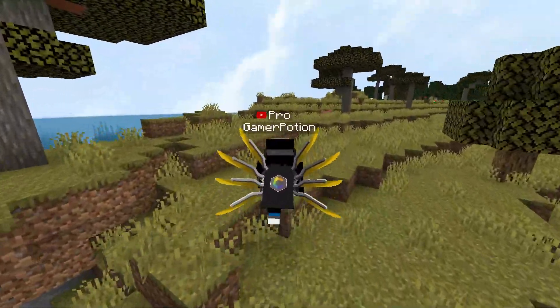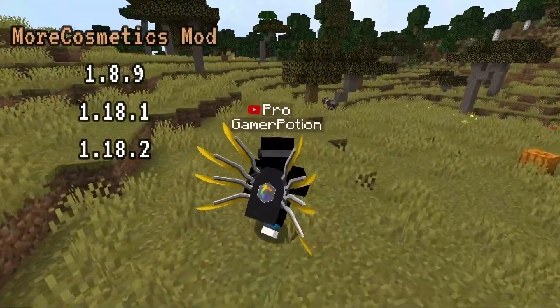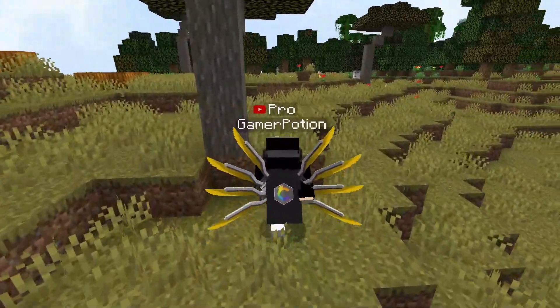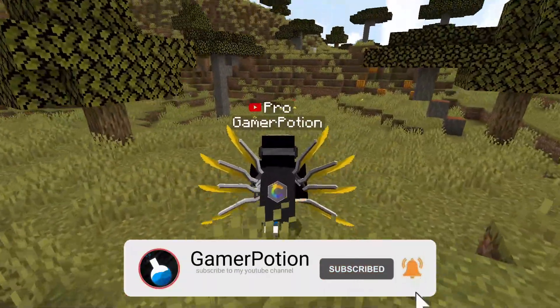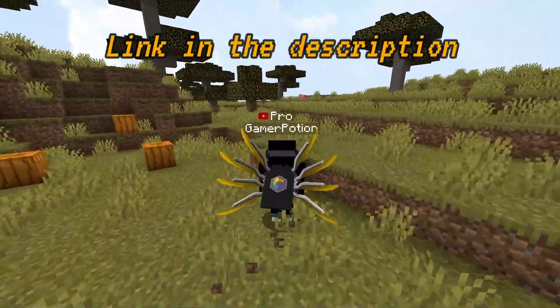Hey, what is up guys, welcome back to another Minecraft Java video. Today we're going to take a look at a cosmetic mod for Minecraft Java Edition. This mod is available on version 1.8.9 and also on versions 1.18.1 and 1.18.2, which is currently the latest release of Minecraft Java Edition, so you can download this on several different versions.